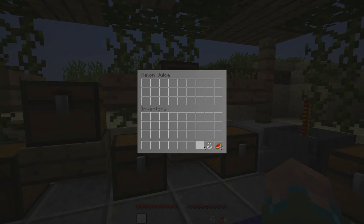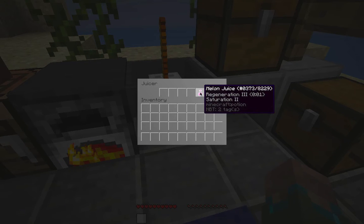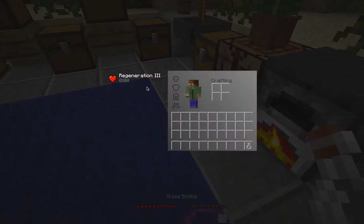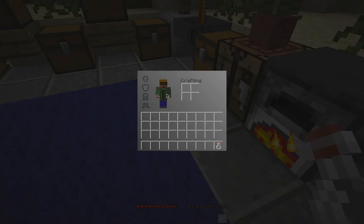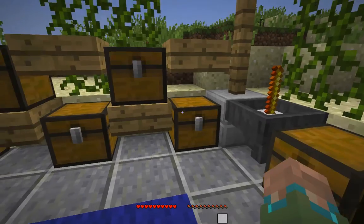Now we've got melon juice. It uses five melon slices and a glass bottle. Melon juice heals one heart and gives five hunger, and it gives us regeneration three. I think the shiny carrot juice issue might have been a problem with the command block spark thing.